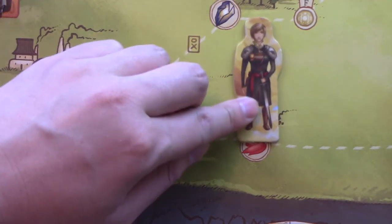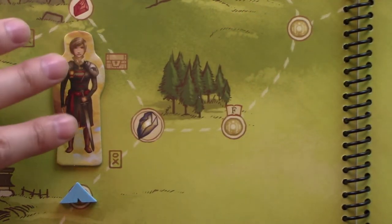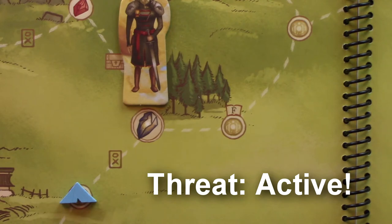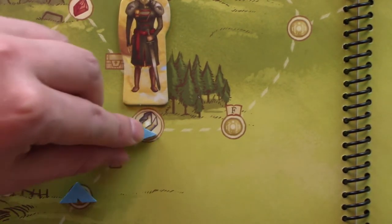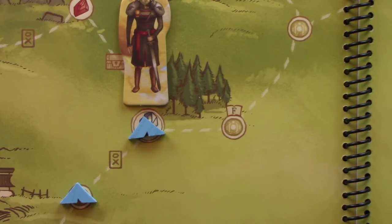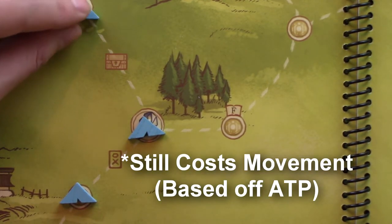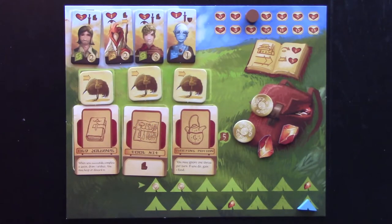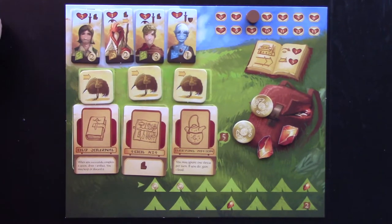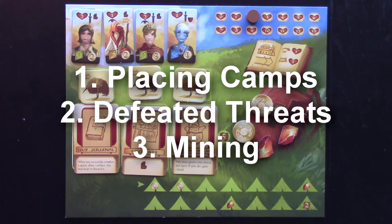If you move between spaces with treasures, you draw a treasure card if you own at least one pack animal. If at any time camps are on both sides of a threat or treasure, it becomes inactive. Whenever you leave a space that you didn't start your turn on, you must pay one health. The benefit of placing camps is that when you leave a space you didn't start on that has a camp, it doesn't cost you health — whether you own the camp or it's another player's. The end of the game is triggered when the first person uses their last camp token. At that point, any remaining players to the right of the player with the first player token take their turn. Camp tokens are used in three different ways: placing camps on the map, after defeating threats, and by mining in town.